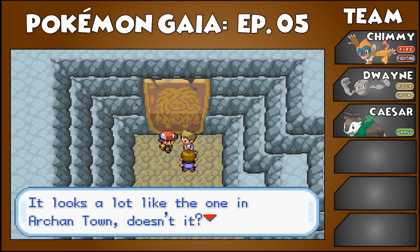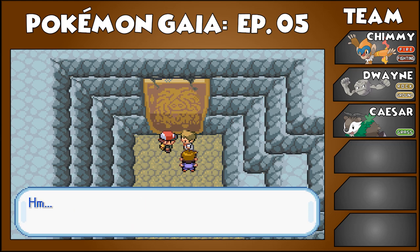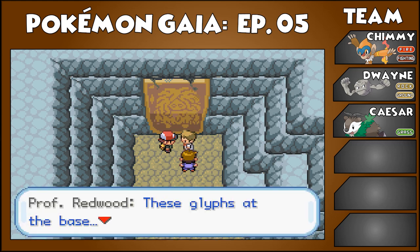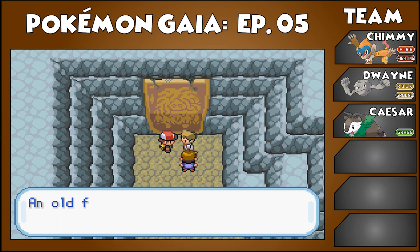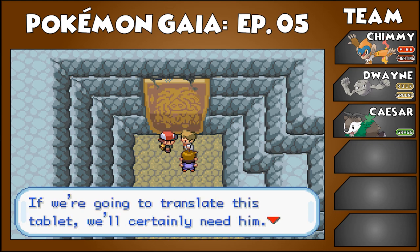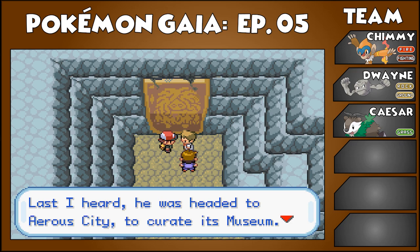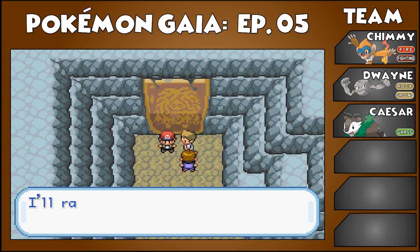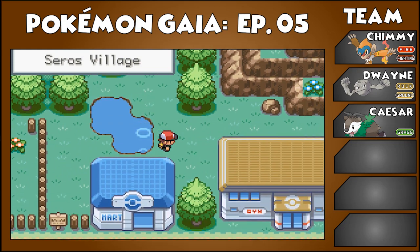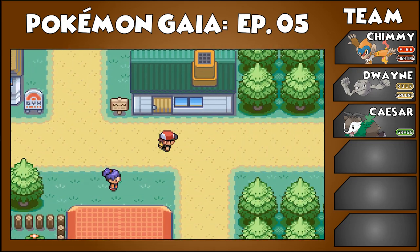This tablet is fascinating — it looks a lot like the one in Arkentown, except the one in Arkentown was of a different Pokemon. There are glyphs at the base. They seem familiar — I remember now. An old friend of mine used to study this language. His name is Herschel. He's a Pokemon trainer too. If we're going to translate this tablet, we'll need him. Last I heard he was headed to Arrow City to curate its museum. The two of you should go find him. All right, Slash — I'll race you to Arrow City! No fair, you got a head start!